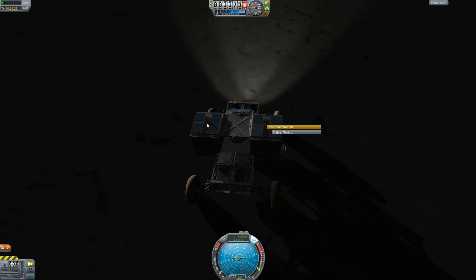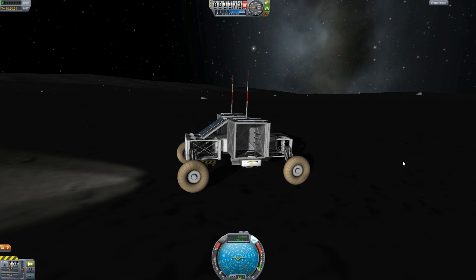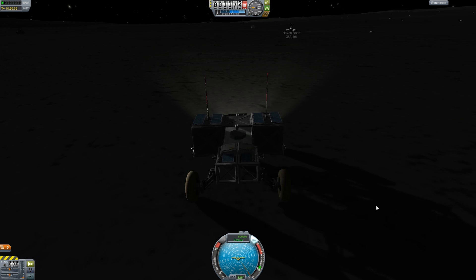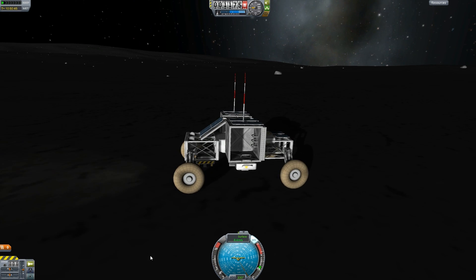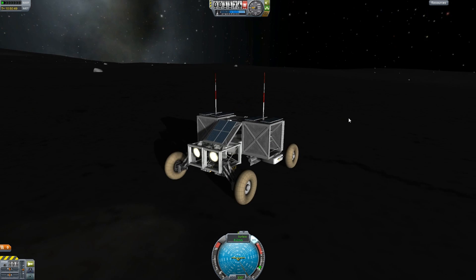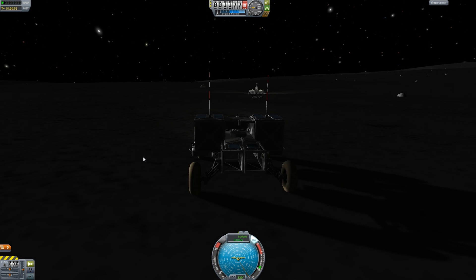I'm going to deploy the Communitron and the other one. Nice. Good time of day to have arrived as well. I'm very happy with the new parts. You see here these two boxes on the side of the rover are the passenger compartments. I made them using the new parts, and they work really well. I like it a lot. I'll have to get rid of those parts over there — they're going to add a lot of lag to this area.